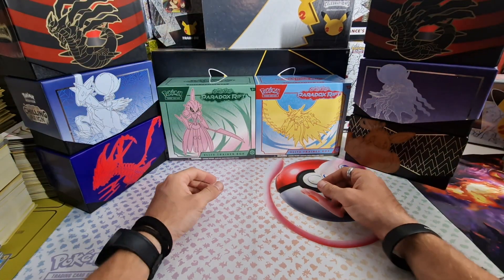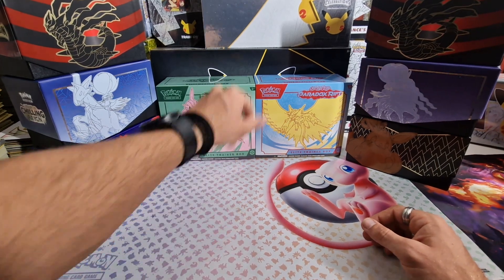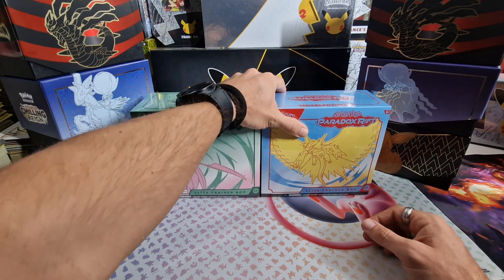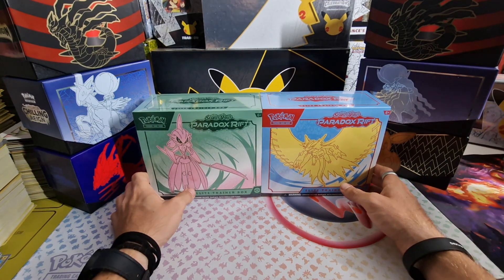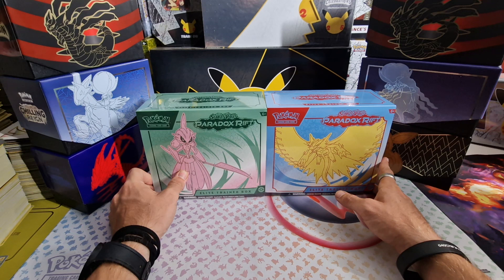If you want to see those videos and openings, check them out — the links are in the description down below. But today it is time for Paradox Rift, probably my favorite out of all the sets that we opened. Chilling Reign is great too, but I'd say Paradox Rift is a lot more fun to open.